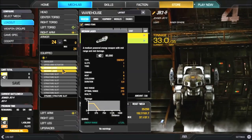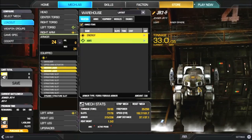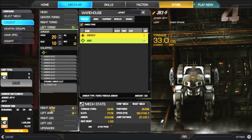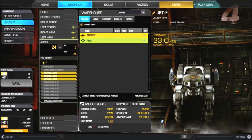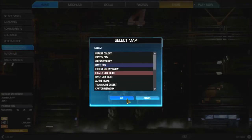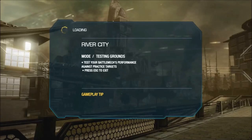This is to help new players fire a little better and not waste heat. My right arm has two lasers, my left arm has three. I'm going to go to Testing Ground, River City, and show you what I'm talking about.